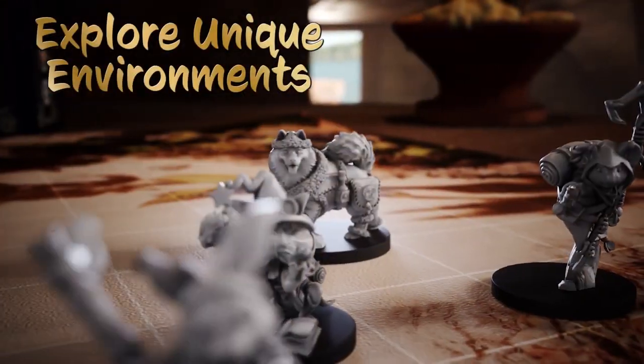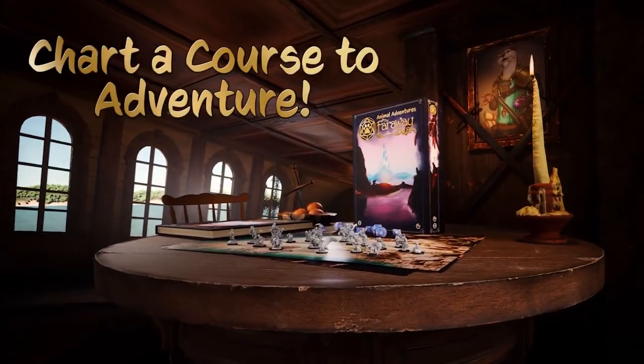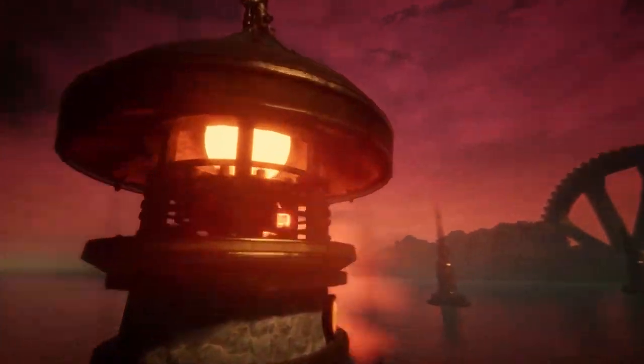You get pre-generated cat and dog heroes in this set based on the Gullet Cove rules, but you'll also get new rules options and ten new animal species that you'll be able to play as. You'll also get two new classes, the Watcher and the Tinker Mage. And there's a new island setting with eleven separate explorable islands all filled with adventure and danger and magic.